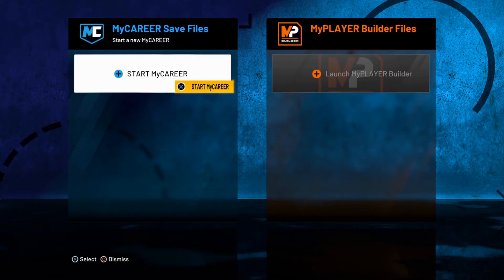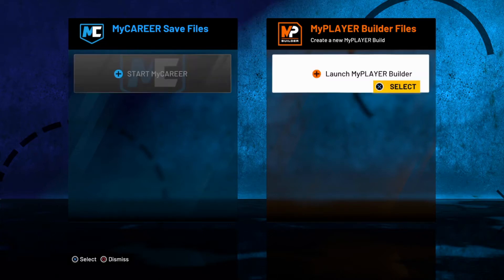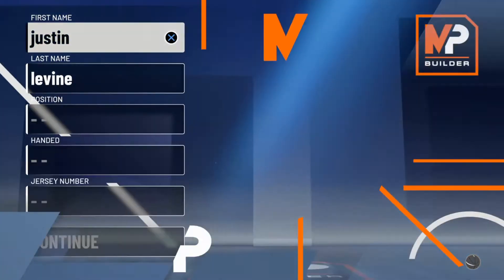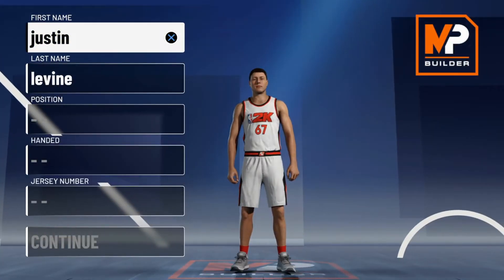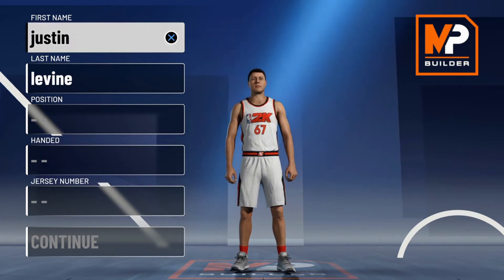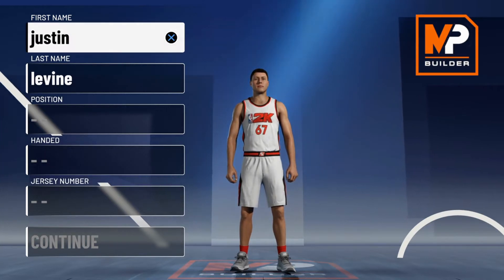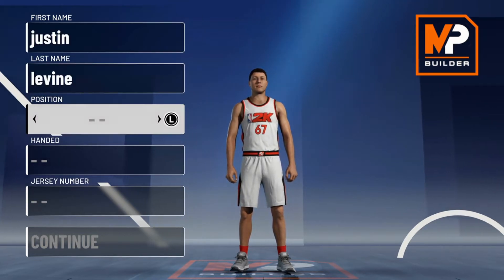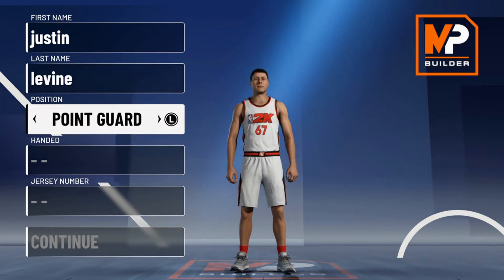I am here on NBA 2K21, and I'm going to go ahead and start my career. This is my MyPlayer builder. Make sure you guys subscribe if you're new. My first name is gonna be Justin and my last name is gonna be Levine. I also had to pick the point guard.